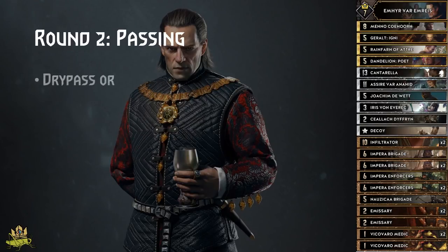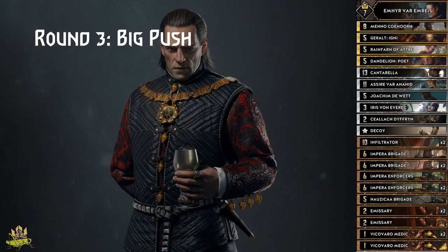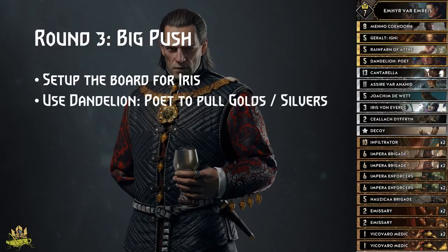Round 2, we either dry-pass or play Assyra if the enemy dry-passes, to get Nausicaa Brigade back into our deck and to mess with the enemy graveyard by, for example, putting our dead Cantarella back into the deck. Round 3 is then our big unit push phase. Iris is one of our biggest point generators, so we need to set up the board for her. At this point we should only have 1 or 2 bronze cards left in the deck, ideally the one we put back with Assyra.